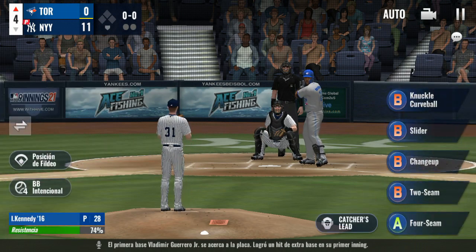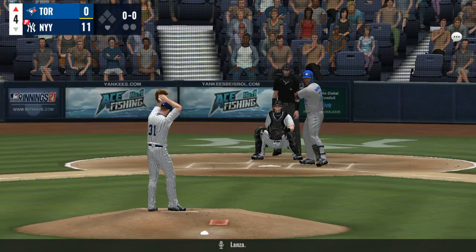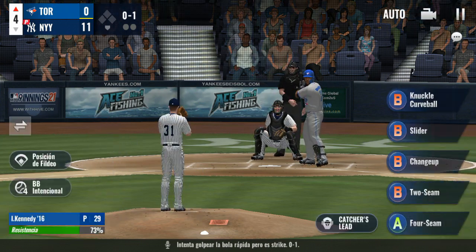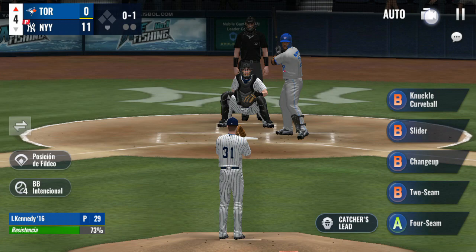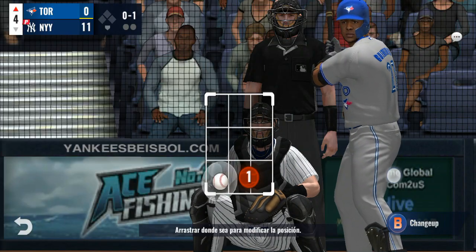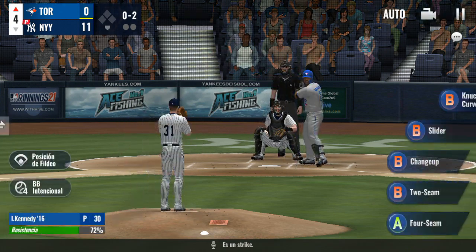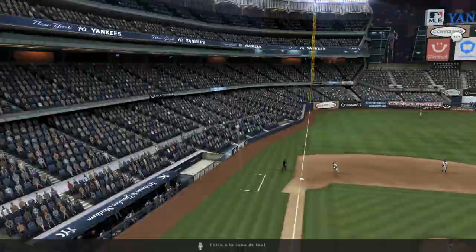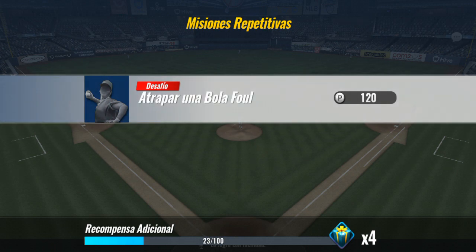The first baseman Vladimir Guerrero Jr. comes up to the plate — he went long in the first inning. Throw is on the way — big cut and a miss on the fastball, 0-1. Now the pitch, and that one is a called strike. He's ready — the pitch hops up into foul territory, and he'll get there in plenty of time to put this one away.